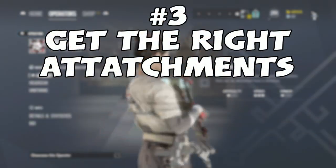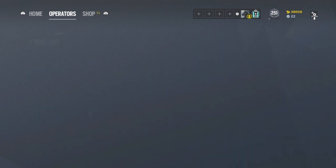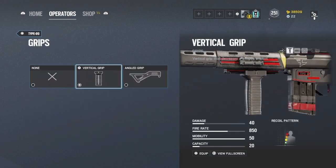Tip number 3: Get the right attachments. To get the right attachments on your gun, you want to do your research — figure out what the best muzzles are and maybe the best sights. You also may want to accommodate your playstyle. If you are aggressive, you may want to use angle grip, but if you are a little bit more passive or like to control your recoil better, then use vertical.